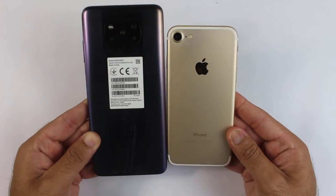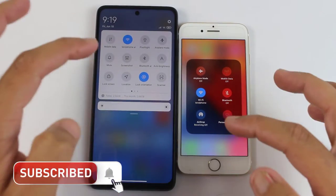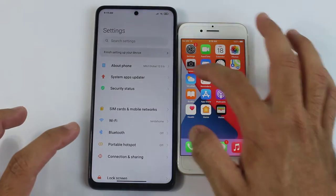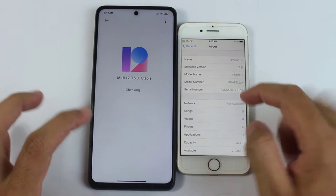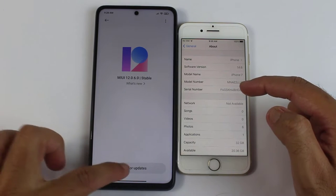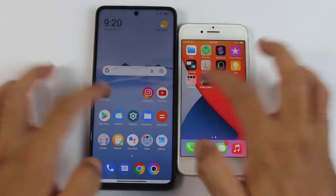Such as PUBG, Fortnite, and Call of Duty Mobile in 2021, between these two devices. But before starting the game, let me just show you that both are connected to the same Wi-Fi connection and both are running on their updated software. The iPhone 7 is running on iOS 14.6, while the Poco X3 Pro is running on MIUI 12.0.6.1, which is the most updated version. So without wasting any time, here we go!